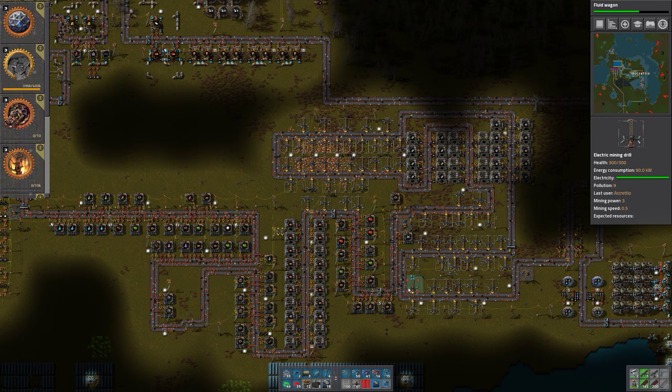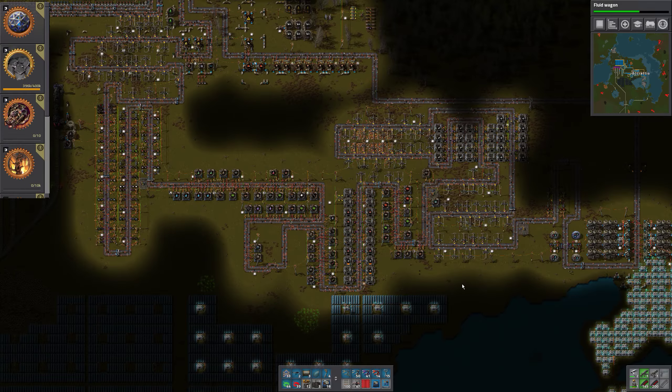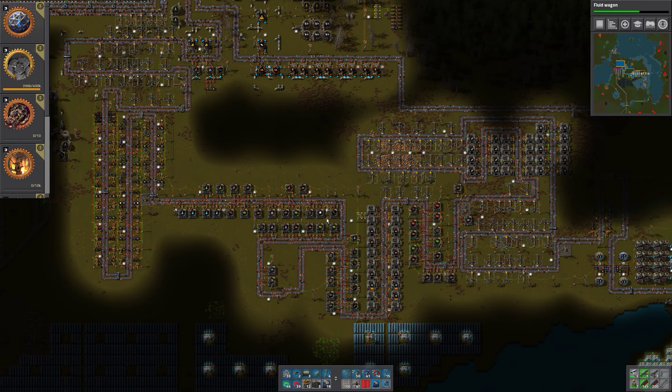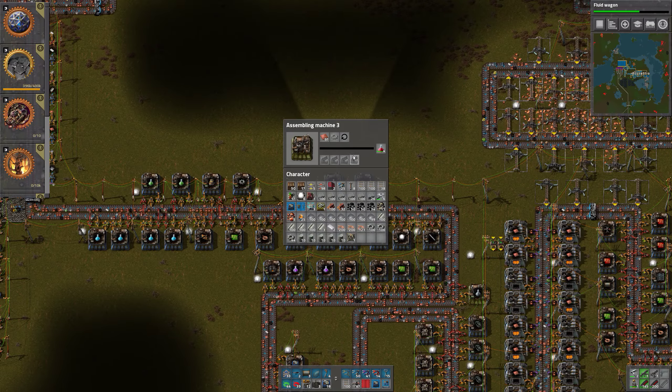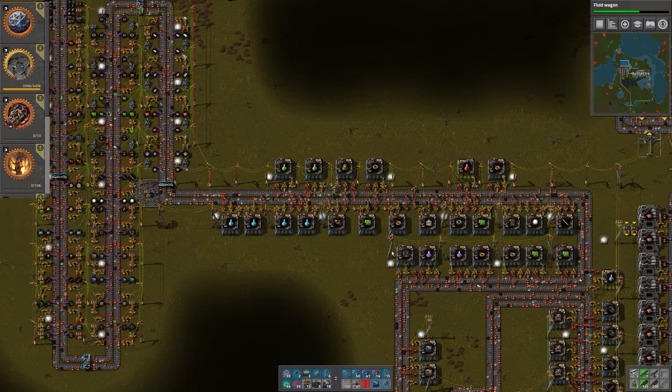It seems we can actually have a look at the power stuff. We have a few red science packs, so it's the green one that's the big problem. Let's have a look at the red one as well — if I can only find it. The red one takes iron gear wheels.